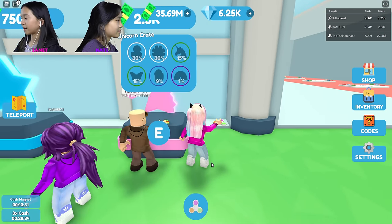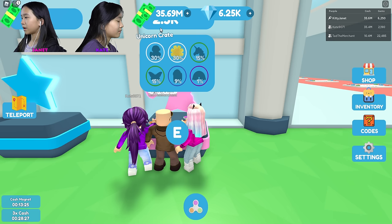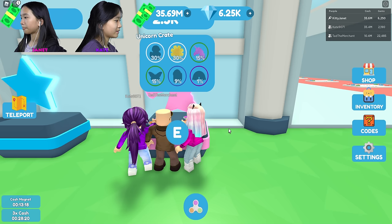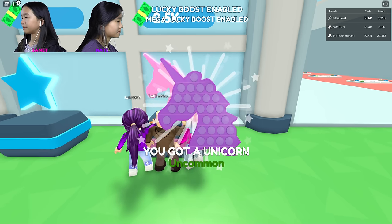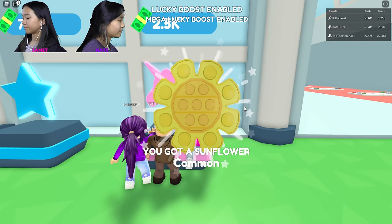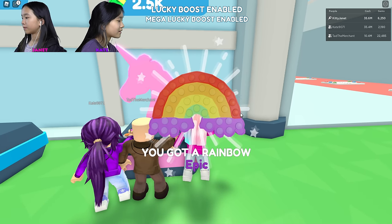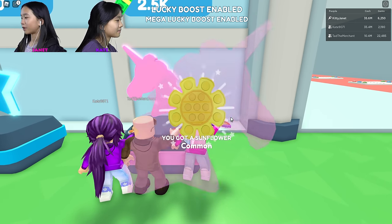Let's try the unicorn crate now. First one — sunflower, that's common. Butterfly. Sunflower was 30%. You got the 15%. Nice. Oh, I got the unicorn! Me too. We got open two — it's 15%. Butterfly. I got the unicorn again. You got the duck, me too. It's common. This is our fifth one. I got another sunflower. Oh, I got a duck. Seven — oh, I got a rainbow! I did get the most. Lucky — I got this epic rainbow!